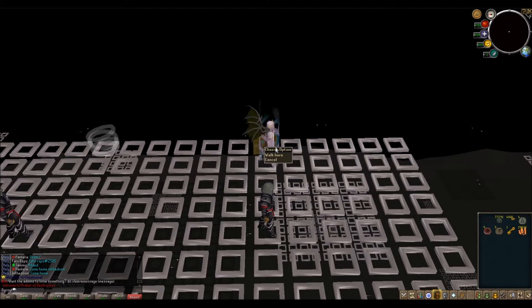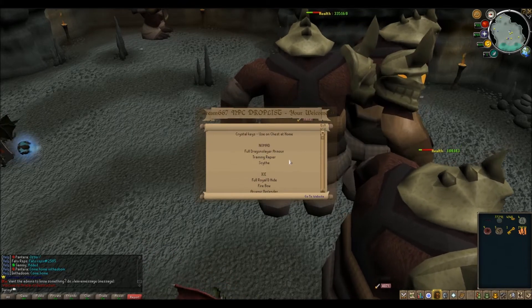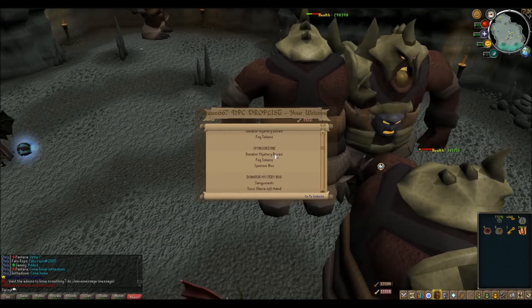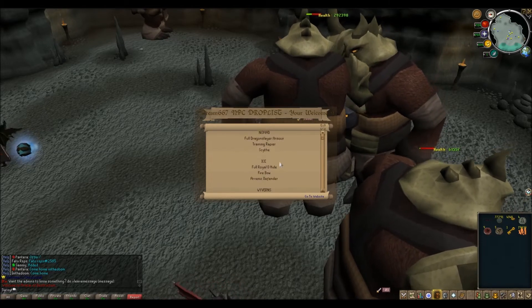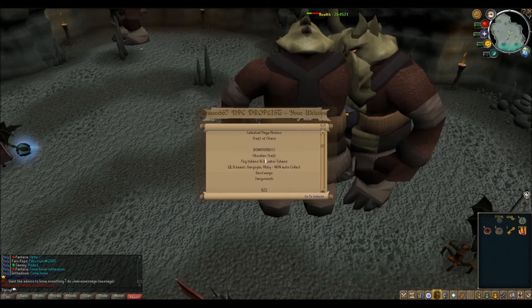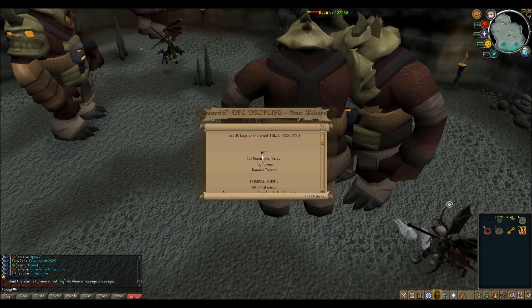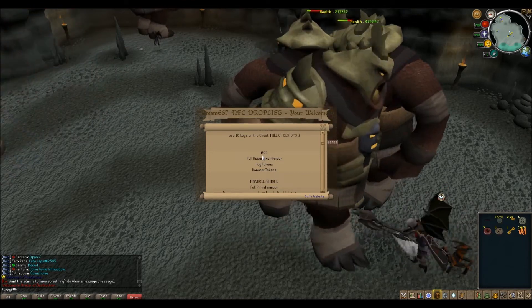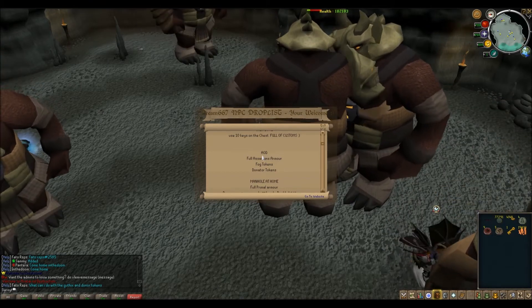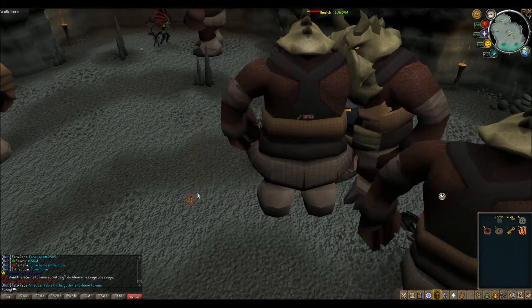The next zone is AOD — Avatar of Destruction. He's going to drop some pretty good loot and I think he's the one that drops the donator tickets. You can do dot-dot-DL for the drop list of everything in-game, including donator boxes, sponsor boxes, and all the other monsters. If you look up Avatar of Destruction, he drops the full assassins armor and fog tokens — and he's the guy that drops donator tokens. So free-to-play players can come here and get donator tokens to use in the donator shop. I commend the owners for giving everybody a fair advantage.